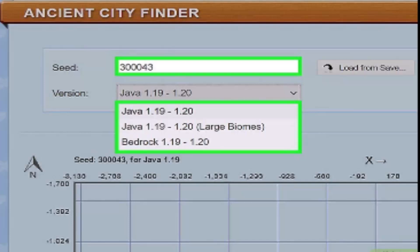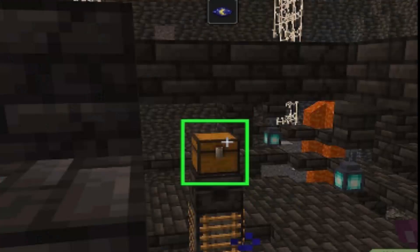To find an ancient city on your map, navigate to the game and then navigate to the coordinates. Use the teleport cheat code: /tp your_username followed by the coordinates, and you should be able to locate your ancient city.